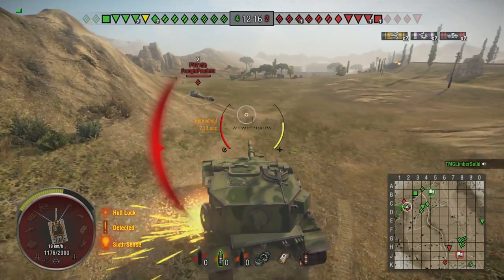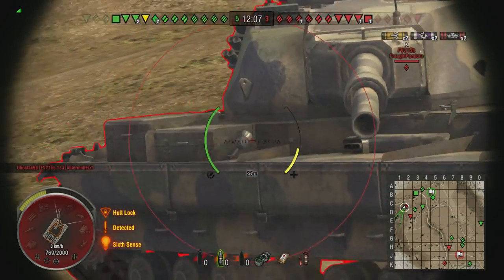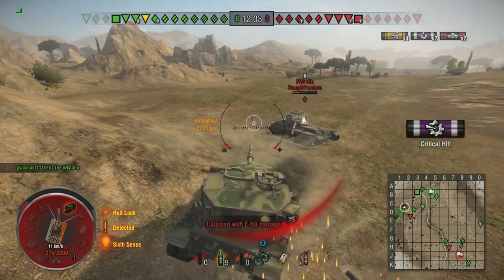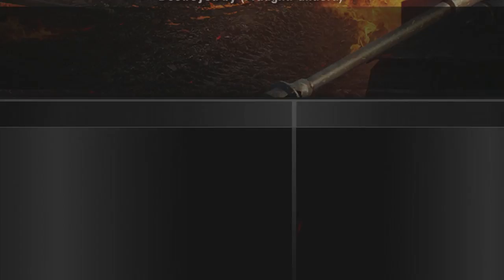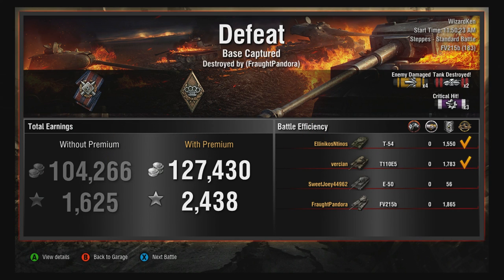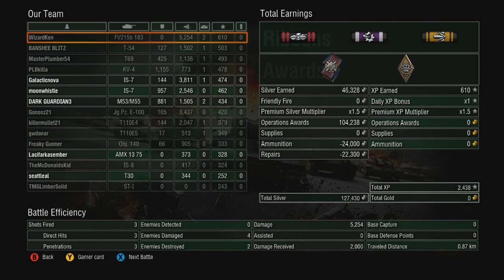I've got a light tank on my flank — so much chaos. Our team is going to die, god damn it. Alright, the second battle results: we made 127,000 silver — not bad at all, made up for the first battle. We got 2,438 experience points. Damage breakdown: T-54 took 1,550, T110E5 took 1,783, and the FV215b took 1,865. We scored as the top damage dealer doing 5,000 damage — and that was only with three well-placed shots.